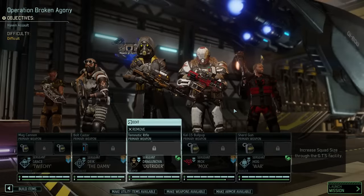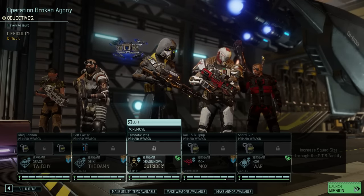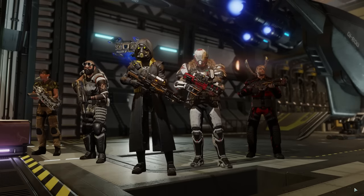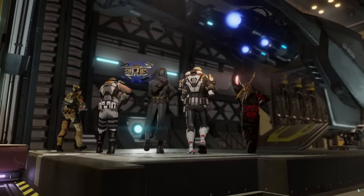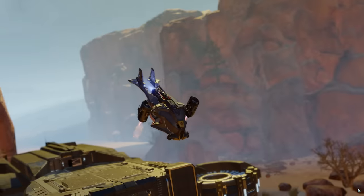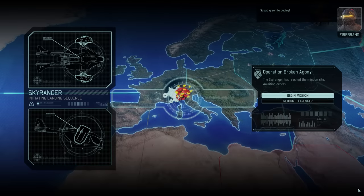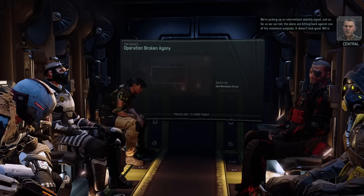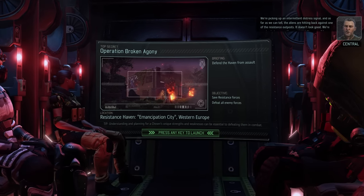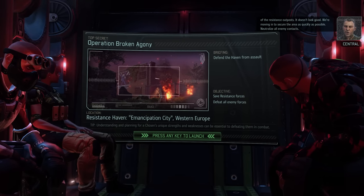The difficult mission rating in the top left corner is already a good indicator of what to expect, so I have a feeling that the challenges we faced last time are only going to repeat themselves. We're picking up an intermittent distress signal and as far as we can tell the aliens are hitting back against one of the resistance outposts. It doesn't look good — we're moving in to secure the area as quickly as possible.